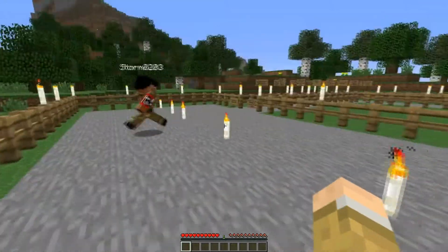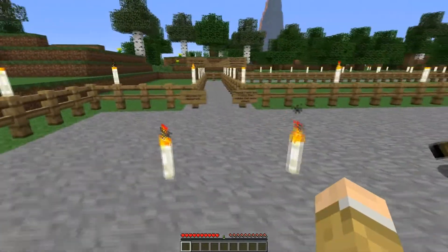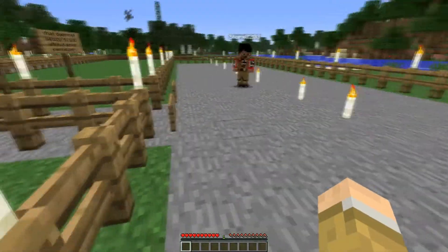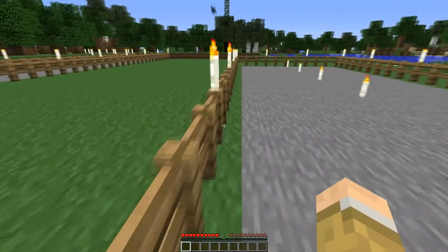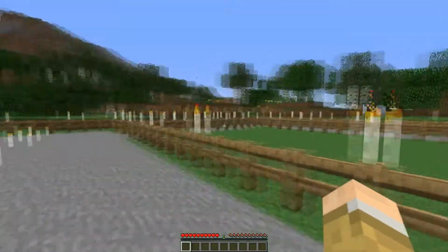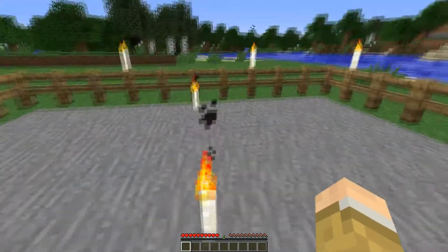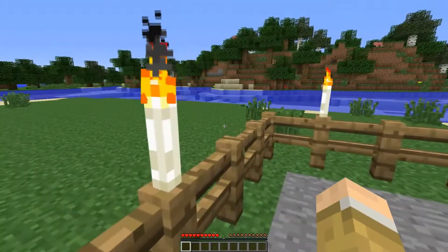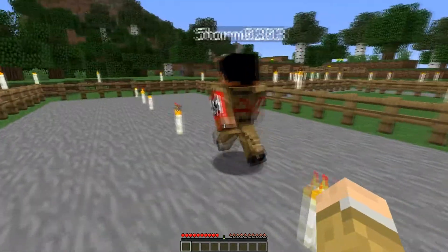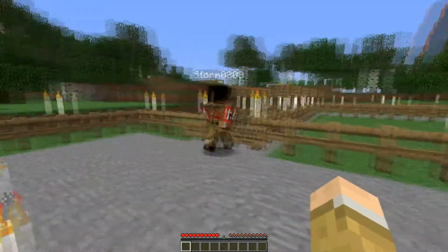That's my little introduction on how we set it up. We have the mods — if someone needs to get on the server we can distribute them. We've already laid out the spawn area. None of this was done legitimately. These are candles from Forestry, which are really cool because you can put them out if you right-click, and relight them with flint and steel.